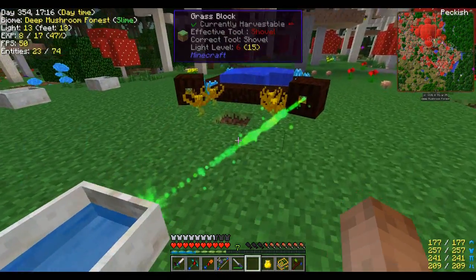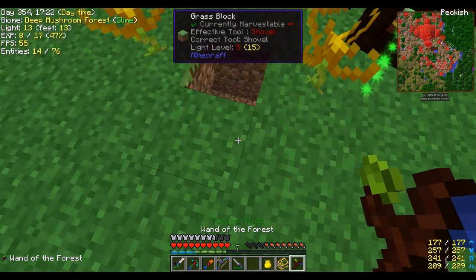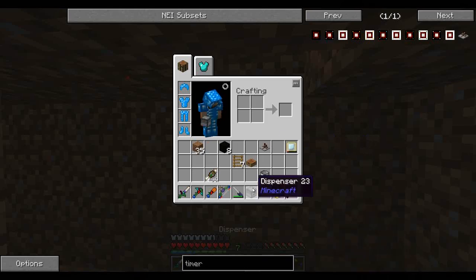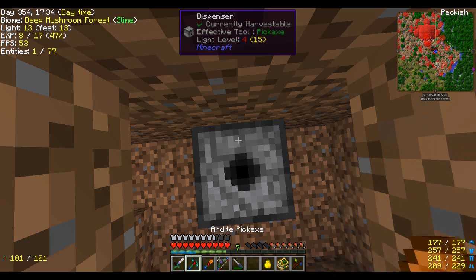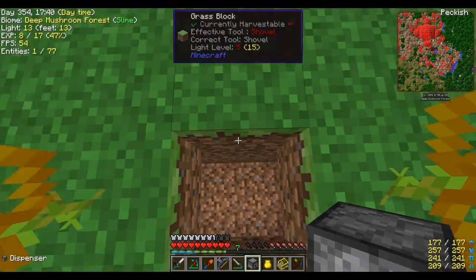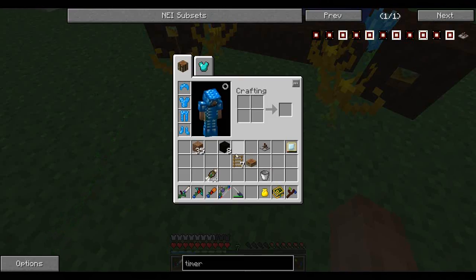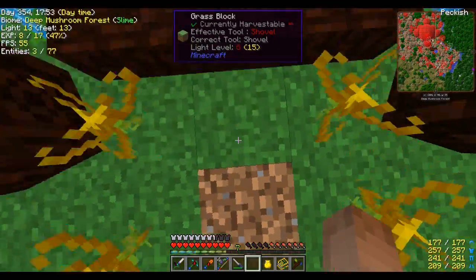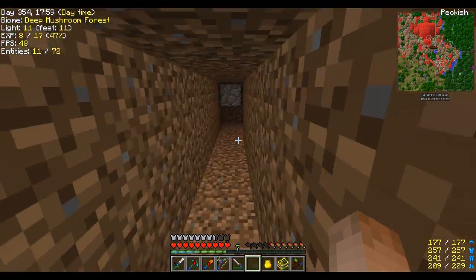We're going to use an old vanilla technique. So we've got a dispenser here, and if you know how this works — by covering it like this — the only place it can go is to deposit an item up on the surface here. A little bit of entry here.